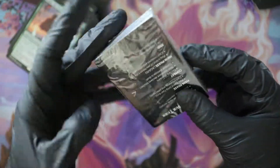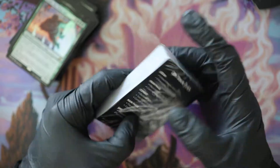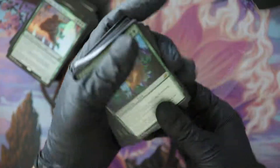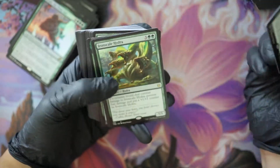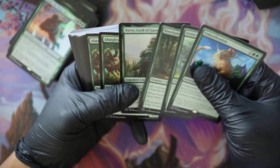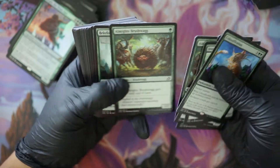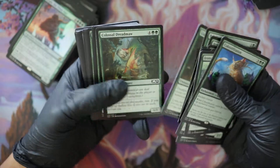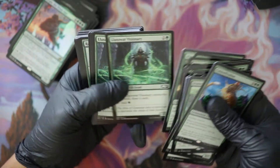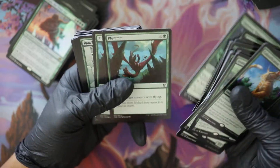Let's see what is in the green deck. So it looks like a green versus black deck. Flossification, Hydra, Chimera, Yorvo — those are the four rares. Not a lot of value there. Sometimes you can find these things really cheap though, maybe four or five dollars. Landlord Visionary — that's cool.